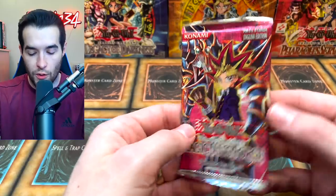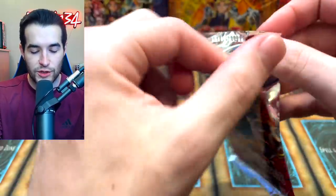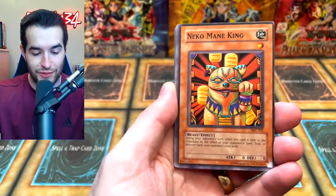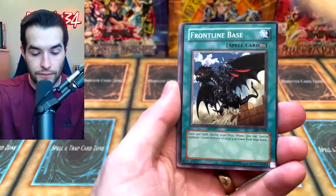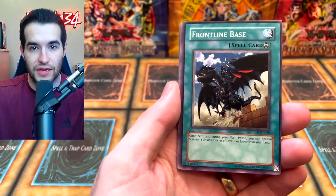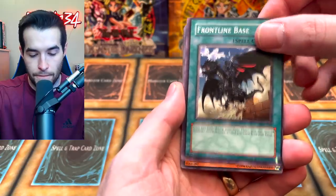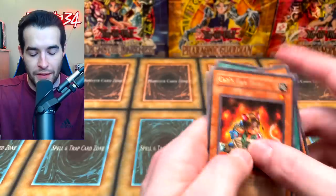Final pack — Magician's Force. Starting to think you can only get retail secrets since we keep pulling those. Magical Merchant, Neo Manju King, Sonic Duck, Frontline Base, and can we get something amazing — let's go for Dark Paladin. A Cat's Ear Tribe, Death Dendle, Jar Robber, Union Rider, and Meta Silver Armor. We did get a Secret Rare in that last tin, so those turned out to be pretty decent.